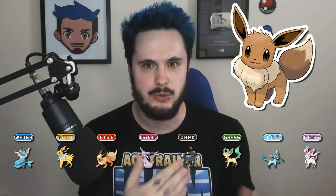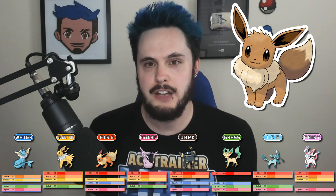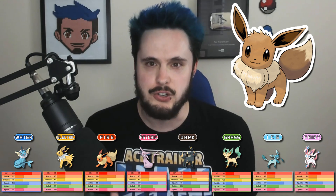Hey everybody, Ace Trinellium here. Eevee is undoubtedly a unique Pokemon. This normal type Pokemon boasts eight different evolved forms, each with their own unique typing and their base stats distributed in the following way: one stat is base power 60, two are 65, one is 95, one is 110, and one is 130.